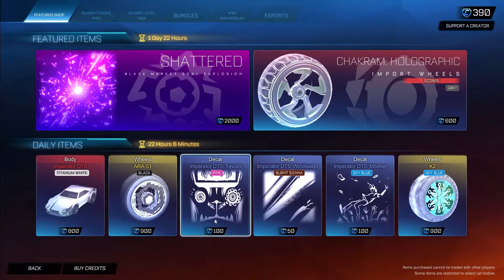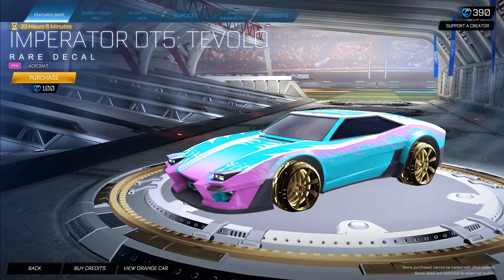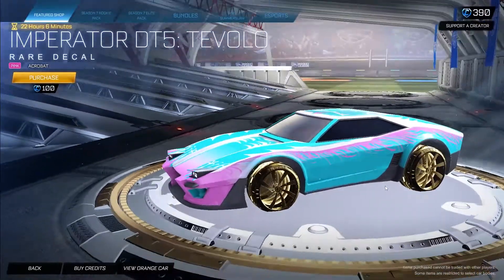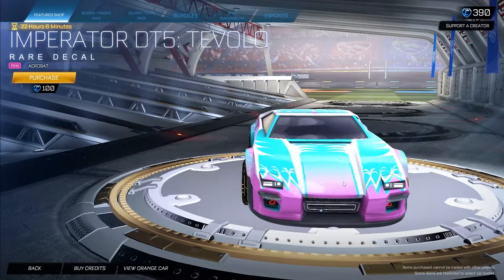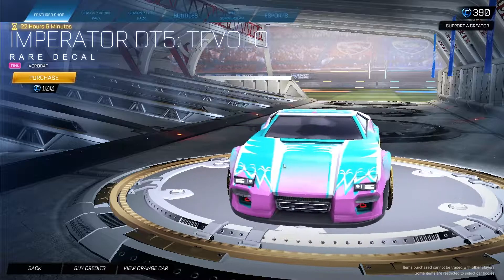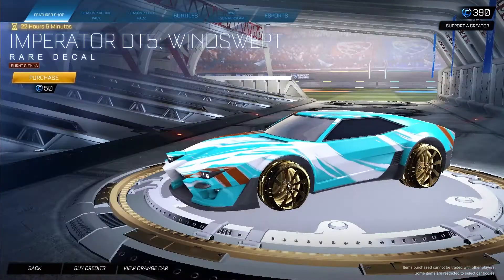We also have the Imperiator DT5 T-Volvo painted Pink, Acrobatic Edition, for 100 credits. It's a very clean decal — I've never heard or seen this decal in my life, but it looks pretty clean, especially that pearlescent matte type finish at the top. This is just by itself, not paired with anything, so it's pretty clean.